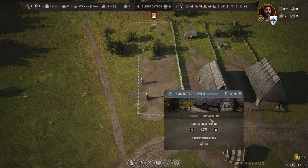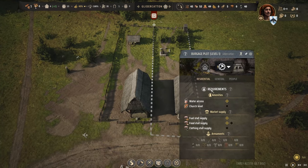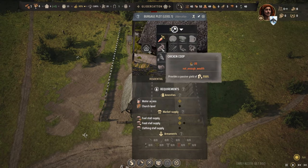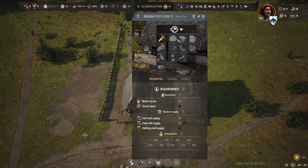Let's do the same thing over in the second community now that we've got two houses built. Move the priority up to medium on that one. Get the same extensions going over here - vegetable garden for you, chicken coop - oh, not enough wealth. Didn't realize the cost. We'll have to wait.